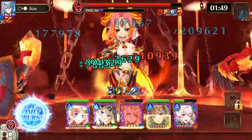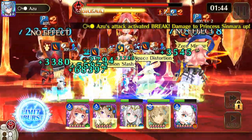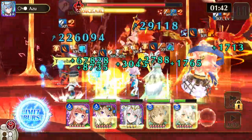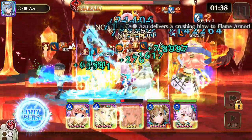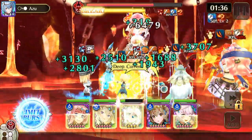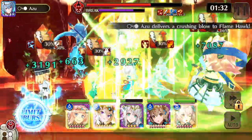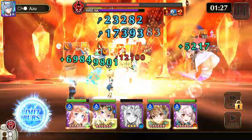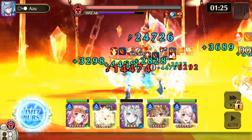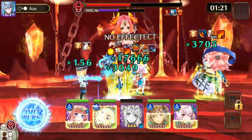Some other characters you can use: Starblade Senna, summer DL if you have her. The actual lucky pick for this is axe maiden Alicia — you don't need her, but it would be a ton easier, and I probably wouldn't have my star hell dying on the last one every time. But it's alright.